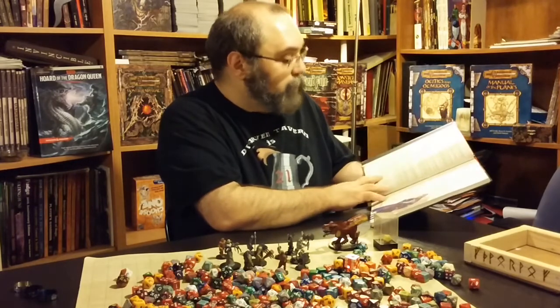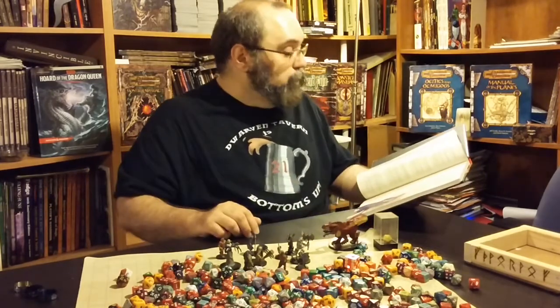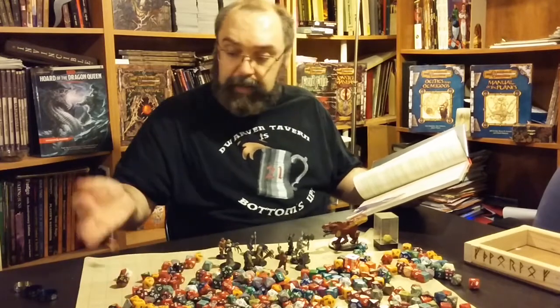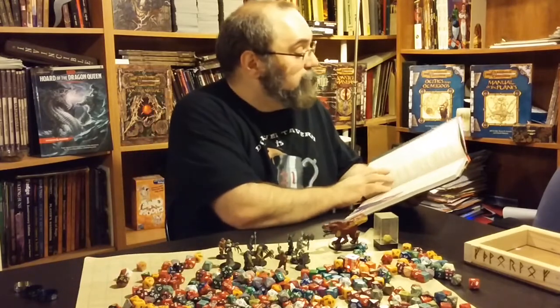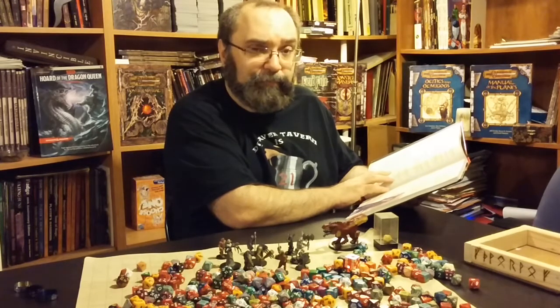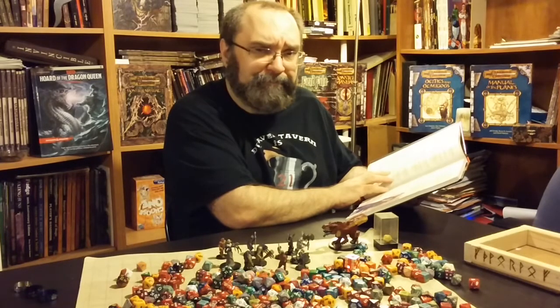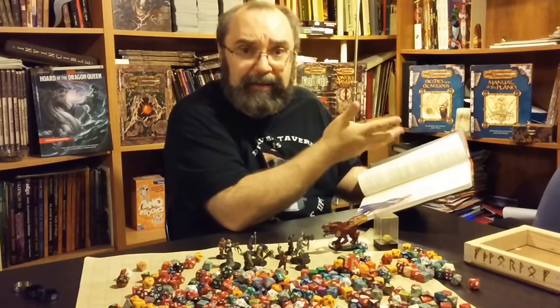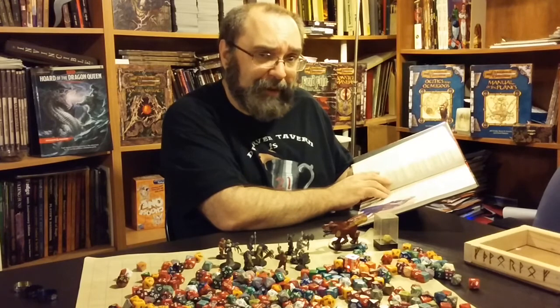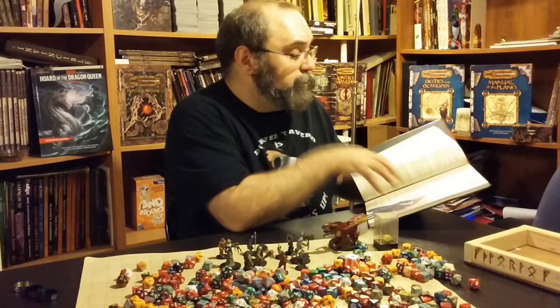And that gives the dungeon master something to give you to do if you want to go there. But this is here for you to look at. Then you've got the charlatan who has a D8 personality trait, which in this case is: 'Flattery is my preferred trick for getting what I want.' You look lovely tonight — give me your money — whatever they want, that's what they do. If I told you you had a beautiful body, would you hold it against me? So that's what this is about with a charlatan.